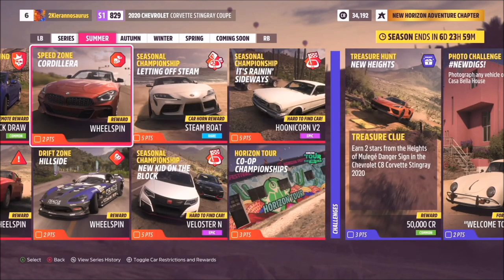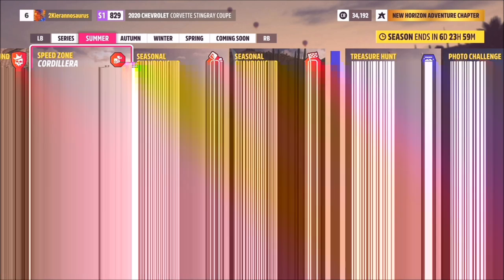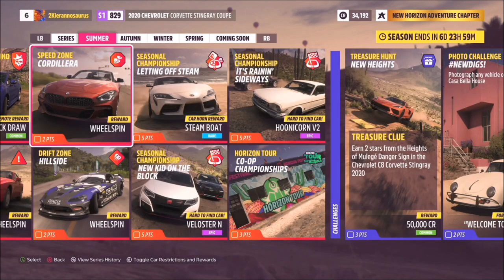The seasonal championships give you five points and a Steamboat Car Horn. 'It's Raining Sideways' gets you the Hoonicorn V2, and 'New Kid on the Block' gets you the Velocita N — all hard-to-find, epic cars. Looking at the challenges, treasure hunts are new for FH5's playlist. Series 1's are more straightforward, but they'll ratchet up in fiendishness in line with Fortune Island's treasure clues.